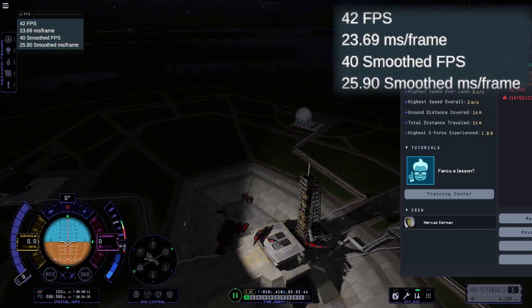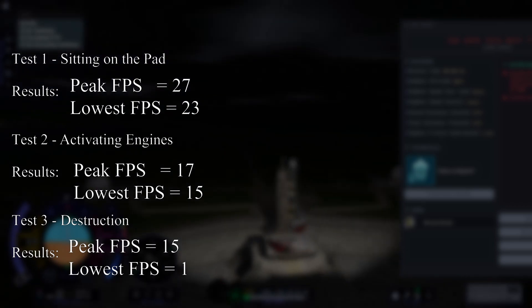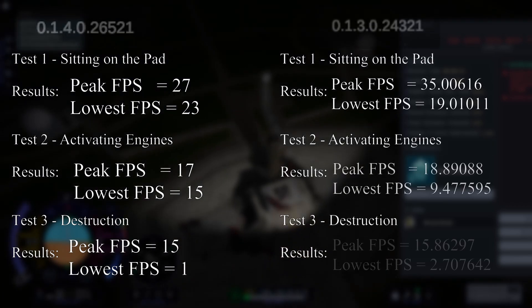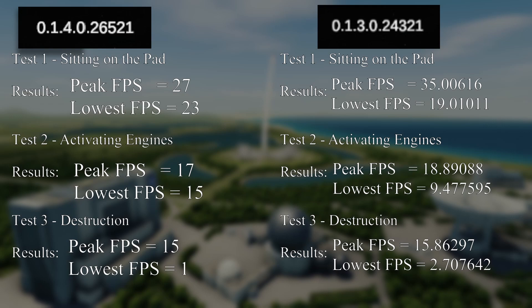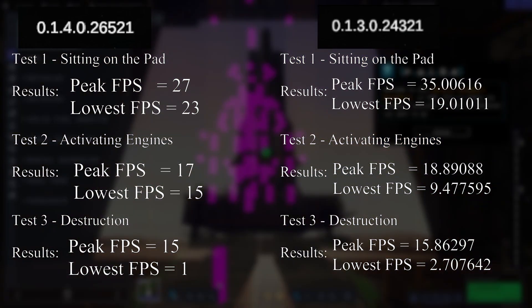Now, here are the results. Now, here are them compared to update 0.1.3. A major difference between this version and 1.3 is that the values of the frames per second that are calculated have been rounded up and down, it seems.